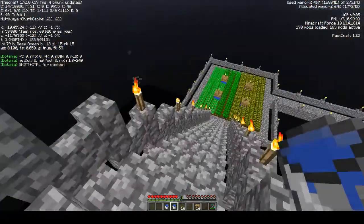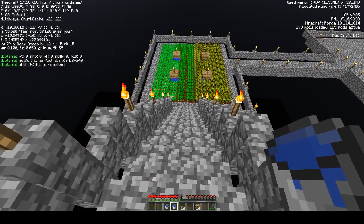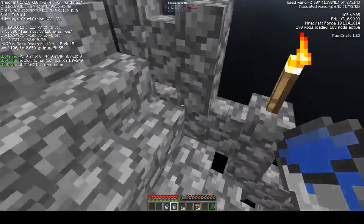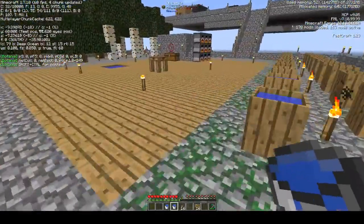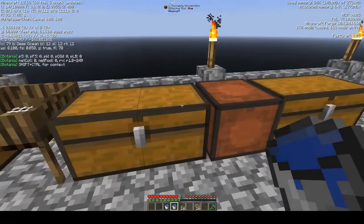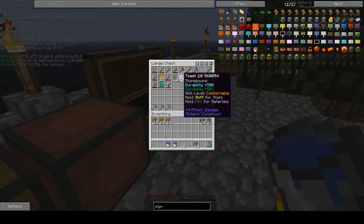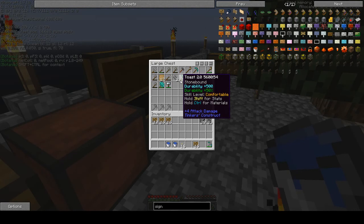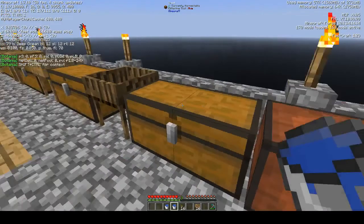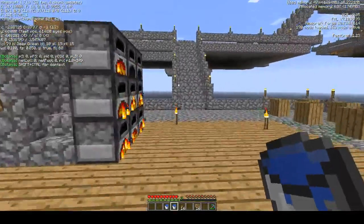Here's the deal — I lied, apparently you can't make a hoe from Tinker's Construct. So I built this farm and was able to get some bread and stuff like that. I was able to build a stone tool that can cut wood or plow dirt, so you know how that goes.